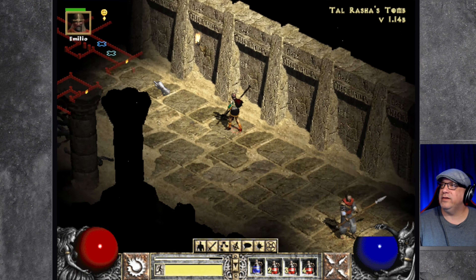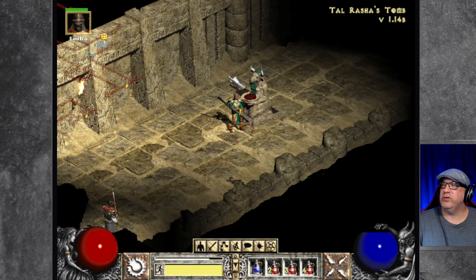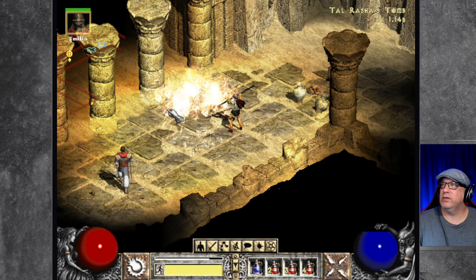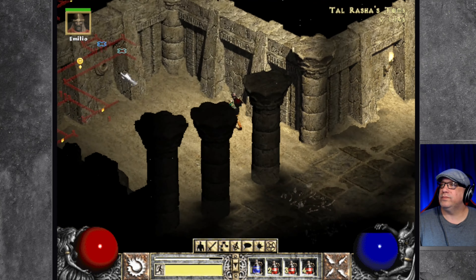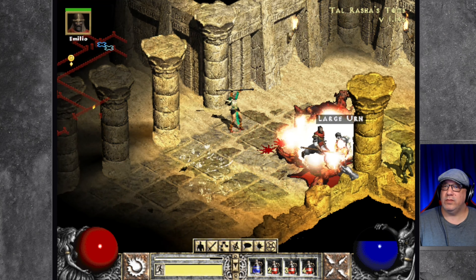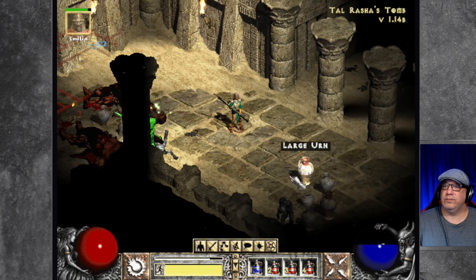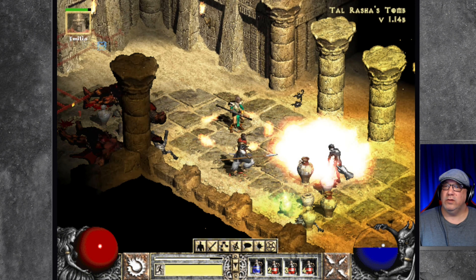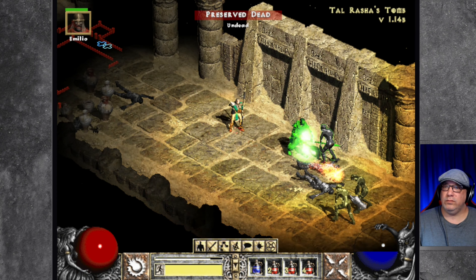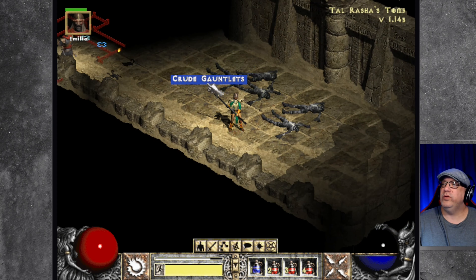There's a bat — what? There's a hell shrine but we don't need it at the moment. There's nothing over there. Rude gauntlets — let's check this out.